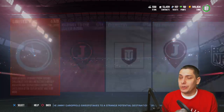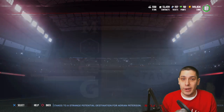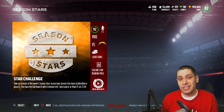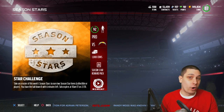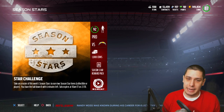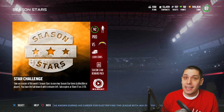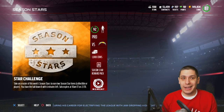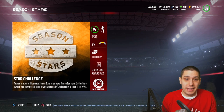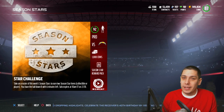Another way that you can potentially do this is actually by doing some solo challenges. It looks like they might do one per day — we don't know that for sure, but right now there's one up. It's just a Season Stars challenge at pro difficulty. You get 1,000 coins when you complete it, and also you're going to get yourself a Season Star Reward Pack. Now, the Season Star Reward Pack is actually going to give you two of those collectibles or a player. So it's either going to be a collectible and a player, or two collectibles. This is a possibility to get some really good stuff.